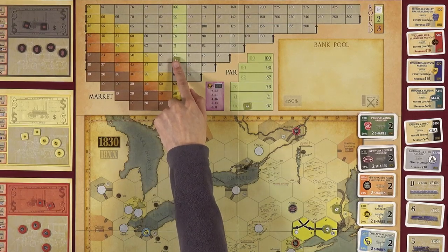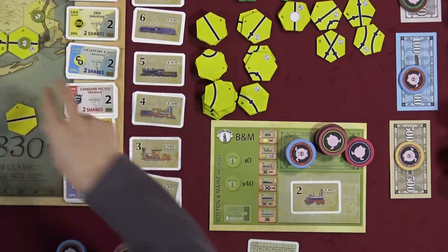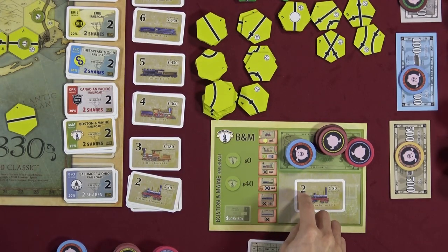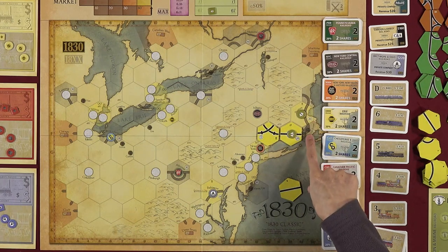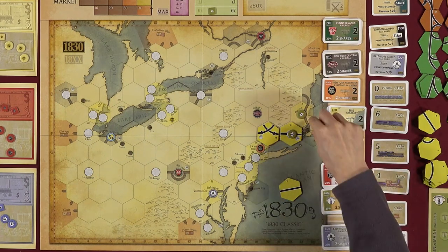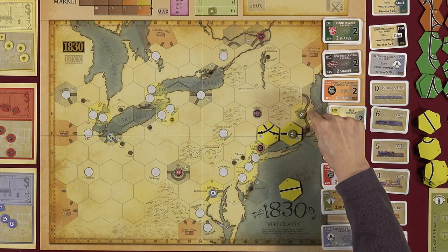If you didn't run a train, the stock value goes left one tick — devaluing. If you pay dividends, the price goes up. The number on a train refers to how many stops it can make. For example, a 2-train running from a $30 city to a $10 town generates $40 revenue.